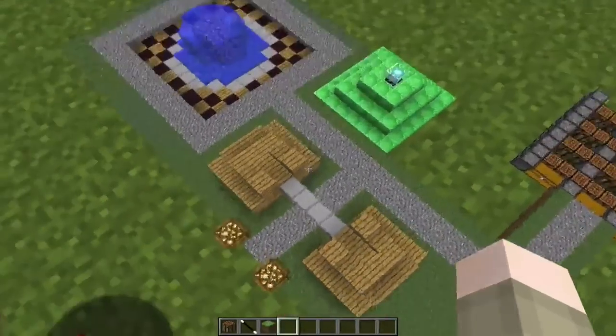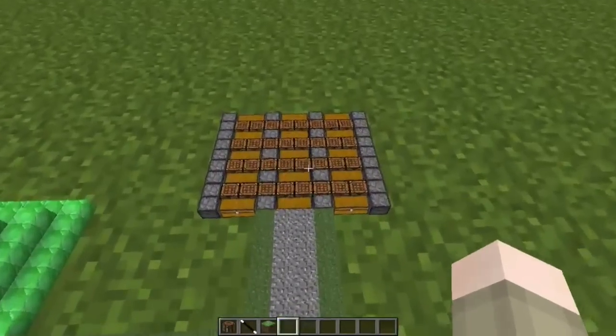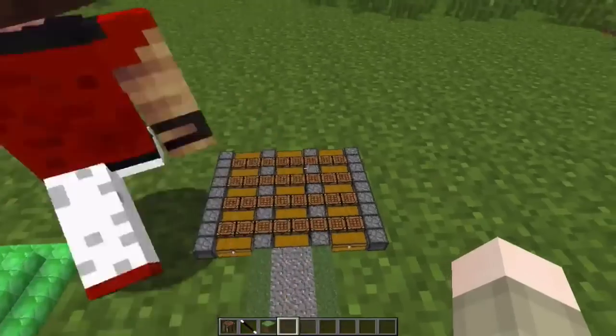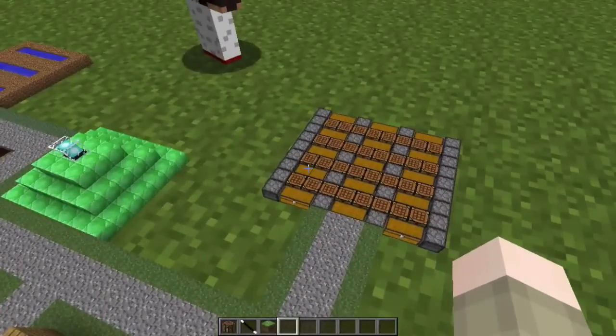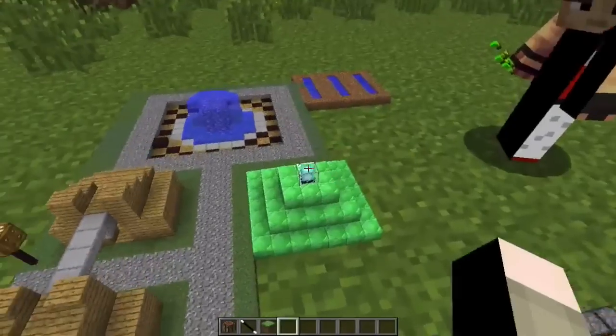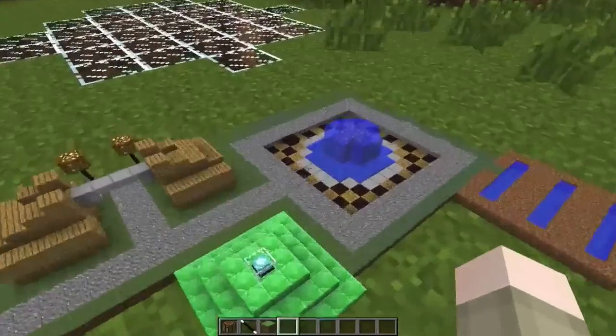The lamps look really nice. Yes, they do. Very nice. This is called the compact storage — you can access all these chests, which is pretty awesome, and all the furnaces and the crafting tables. This is compact storage in like one block. And the beacon doesn't work anymore — it used to work in another version.